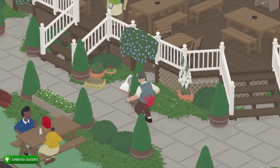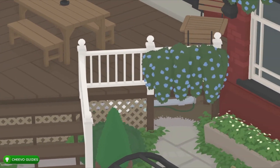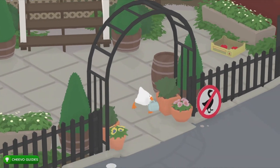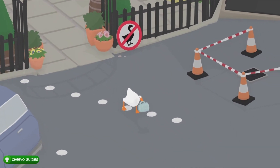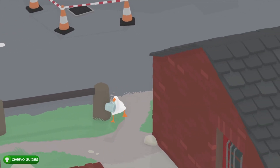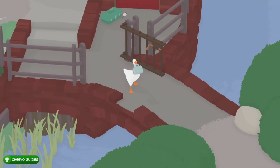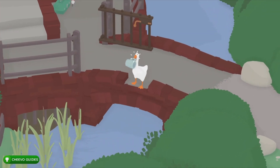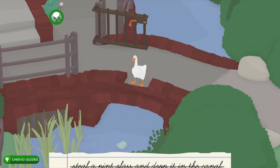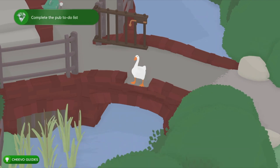As I warned before, you're going to need to take the mug over to this gate. If you put down the cup it's going to break, so you need to make sure you've opened this gate before you attempt this — if not you'll get all the way to the gate and have to drop the cup to open it. Assuming you have the gate open, just drop the mug inside the canal and that's going to unlock the Pub Quickly achievement for completing everything on the pub to-do list under seven minutes.